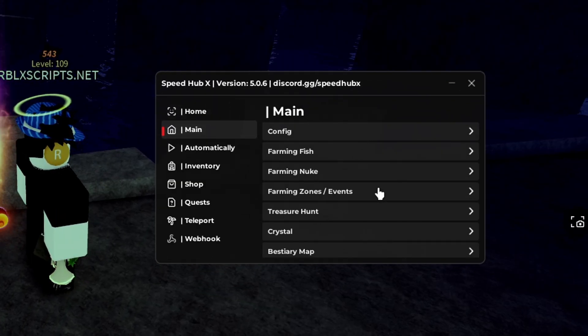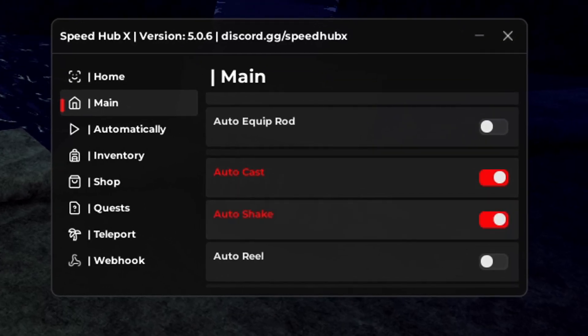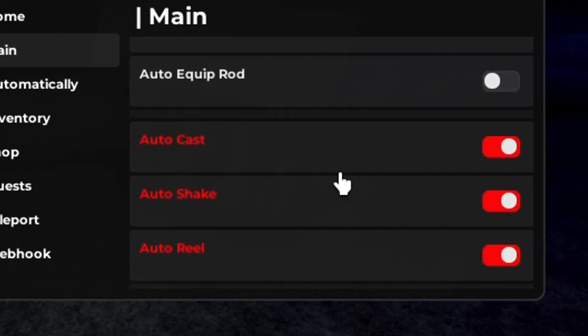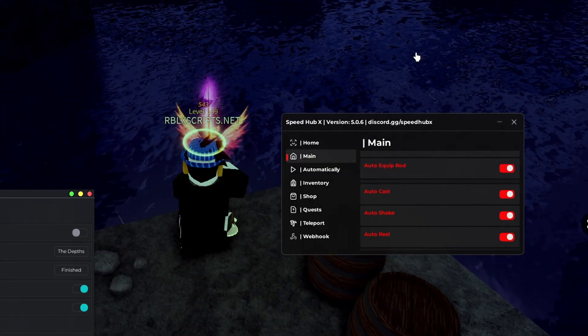SpeedHubX has a lot of features as you can see by all the tabs. The main tab is for the auto farm and all related farming stuff. You can enable auto cast, auto shake, auto reel. Make sure to enable them for the auto farm. Let's put auto equip rod now and it should auto farm.